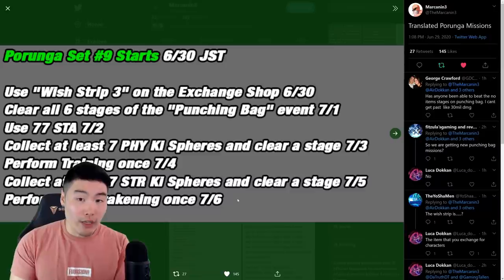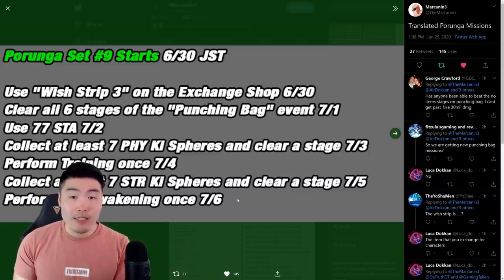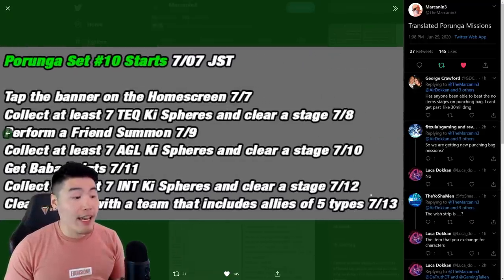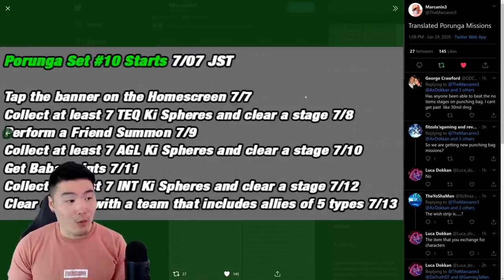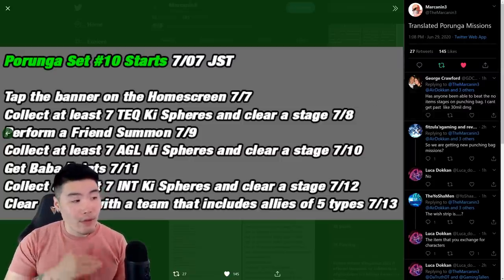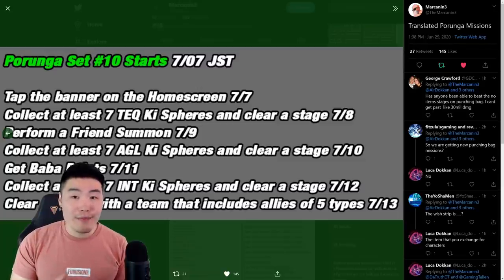Then we can summon Purunga for the first time, make our wishes, and move on to the second set, which starts on July 7th and ends on July 13th. Once we collect those seven, summon Purunga for the second time, make our wishes, and that'll be it for this year's Tanabata Purunga campaign.